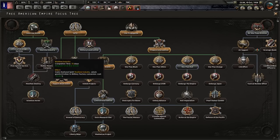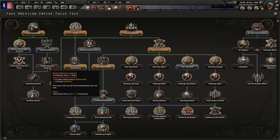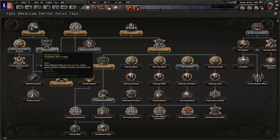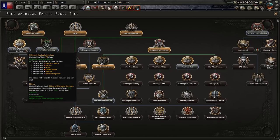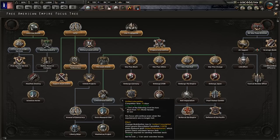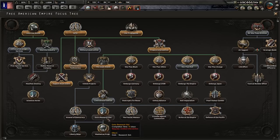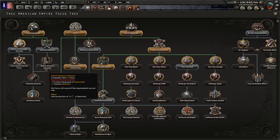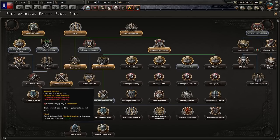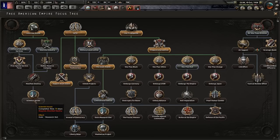Now once you've done this, I'd suggest going here — Limited Intervention and then the extra research slot. But once these are done, switch back to democracy for a moment so you can do Rubber Reserve and Manifest Destiny, open up the way to Scientist Haven, and then switch back to whatever ideology you want.